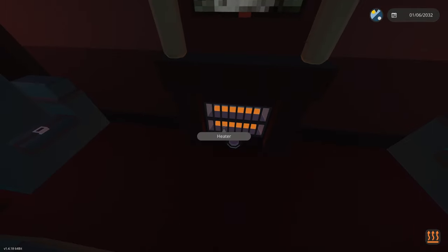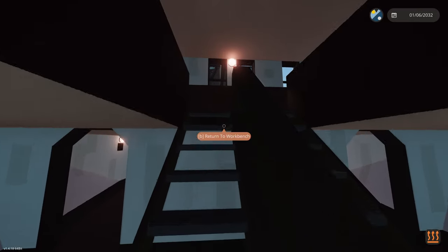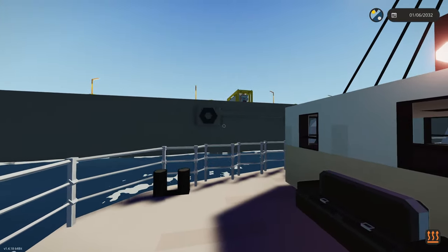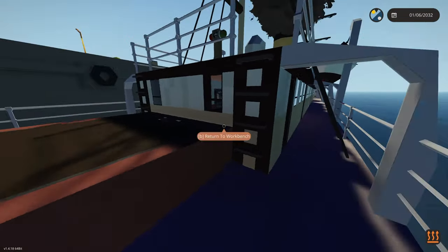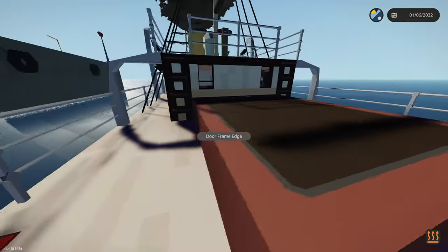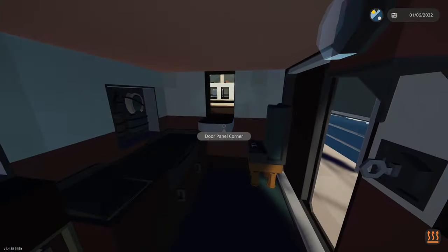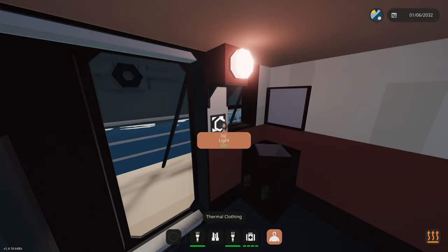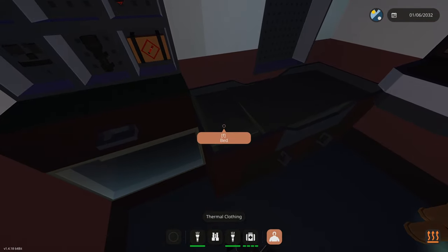Smoking room - my favorite. Let's go back up. I could make a little trip over to the hangar to grab some clothes from another workshop creation. Let's finish the tour first though. First officer's cabin - oh here we go, thermal clothing, that'll be good. He's got some stuff in here, nice little room.